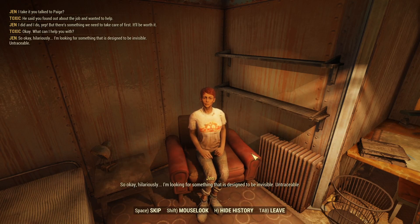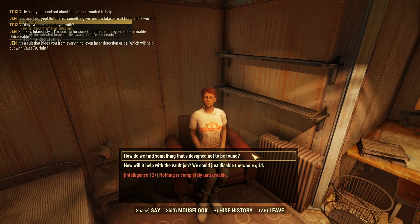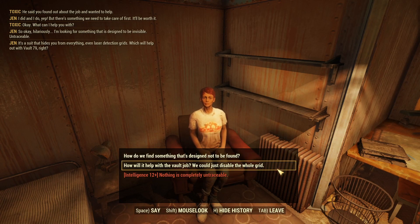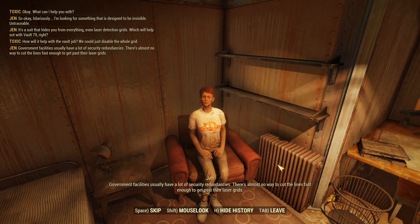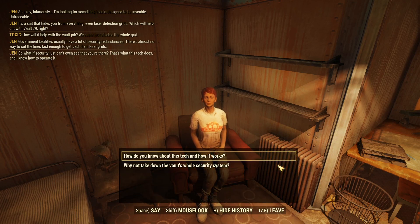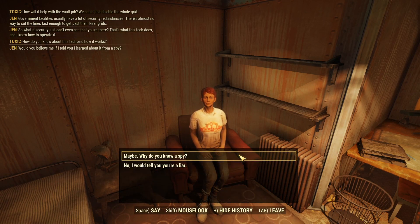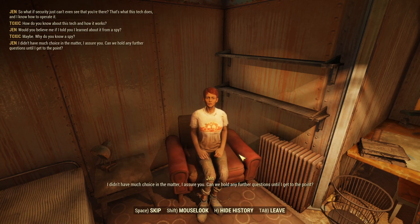Okay, hilariously, I'm looking for something that is designed to be invisible. Untraceable. It's a suit that hides you from everything - even laser detection grids - which would help out with Vault 79, right? Yeah. We could just disable the entire thing, but government facilities usually have a lot of security redundancies. There's almost no way to cut the lines fast enough to get past their laser grids. So what if security just can't even see that you're there? That's what this tech does, and I know how to operate it.